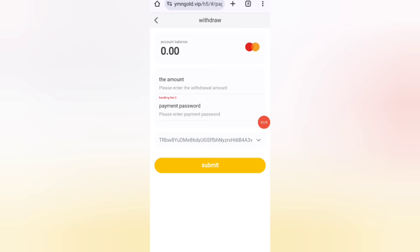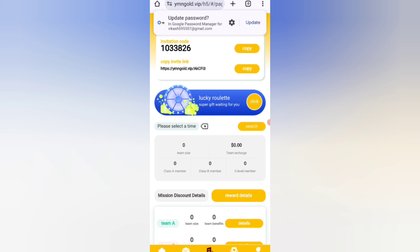Now I will tell you how to refer your friends. Share the link with your friends — in level one you will get 10 percent commission, in level two you will get 5 percent commission, and in level three you will get 2 percent commission. You can also see all details about your team size and team earnings.